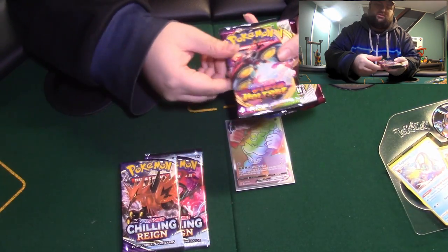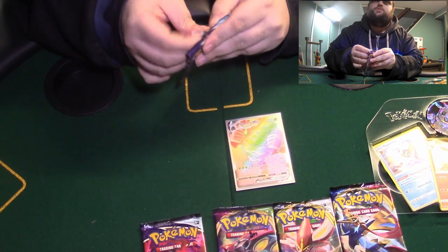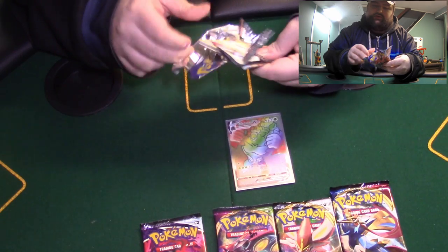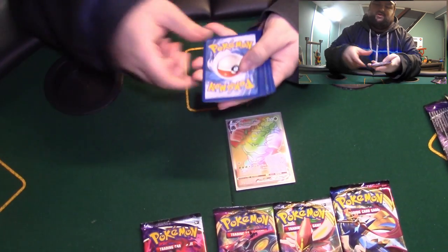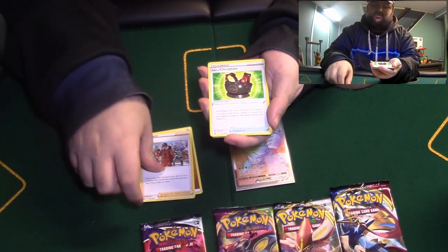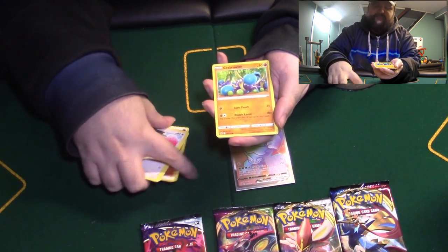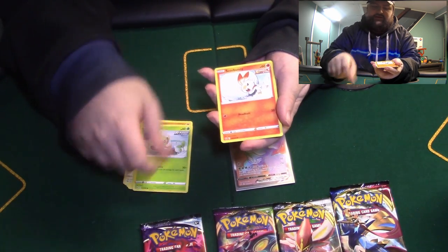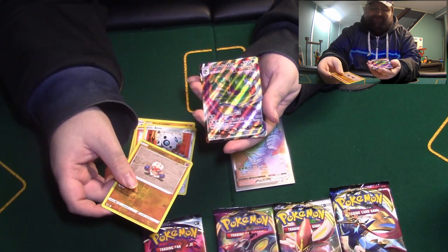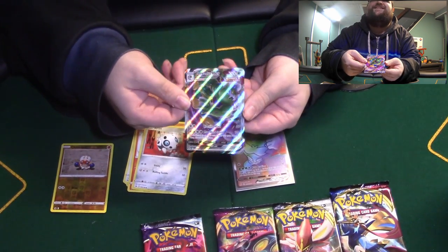So we got two Chilling Reign, a Vivid Voltage, a Rebel Clash, and a Sword and Shield. I think what I'll do is start off with Chilling Reign because there's two of them. Still did not expect the Rainbow Rare though. Finding Energy, Meowni, Caitlin, Squivet, Crab Roller, Square Bunny, Aero, Crabominable... oh, Tornadus, Tornadus VMAX! Very nice. Chilling Reign is helping me right now.